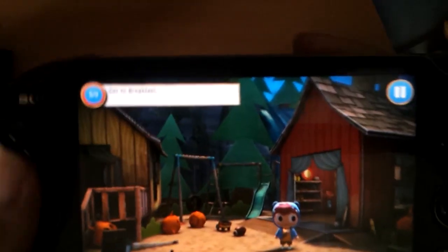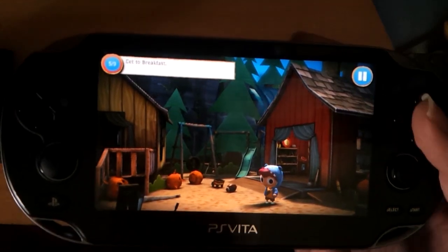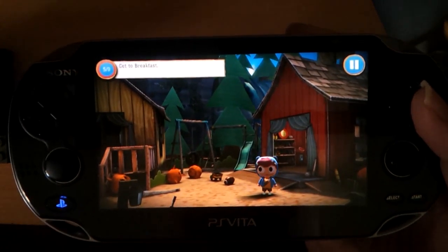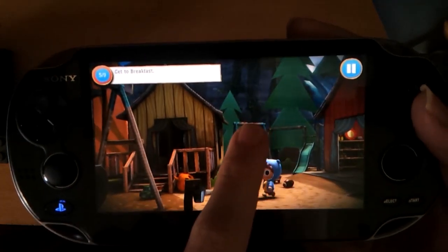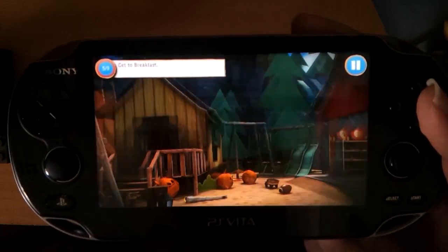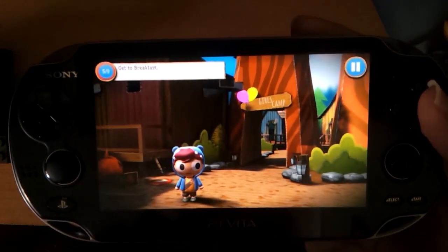Hello ladies and gentlemen, this is BlueMaxima. Just before I get started talking about this game, the Indiegogo project is in the description. If you want direct feed, if you want PlayStation Portable game look-ats as well as Vita game look-ats, please go donate to that project. Without further ado, this is Jacob Jones and the Bigfoot Mystery, Episode 1, $3 on the PlayStation Store right now.